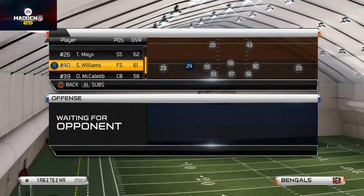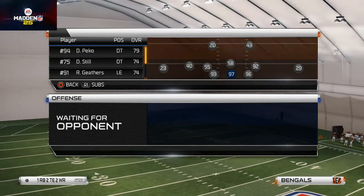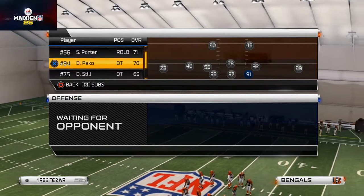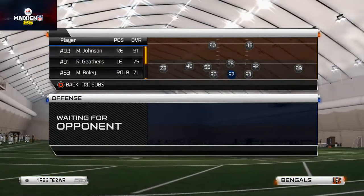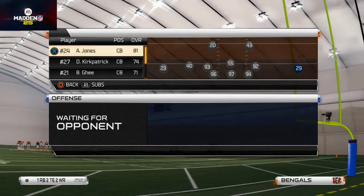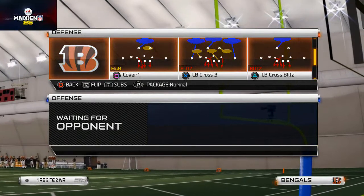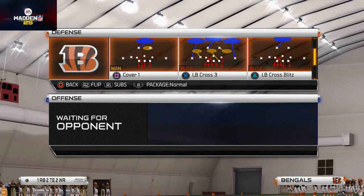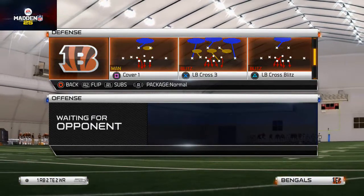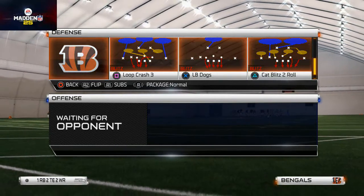We'll set up our roster the way we're going to set it up in game. I'm going to have Atkins, Peco, and Dunlap. All right, we're ready. So the play is - and this is only out of the 3-5, I have not found this play in any other formation, and I've only found it in very specific 3-5 books. You're going to need to make sure this book - the one we're actually using today - comes from the Kansas City playbook. Cat Blitz 2 Roll, that's the play.